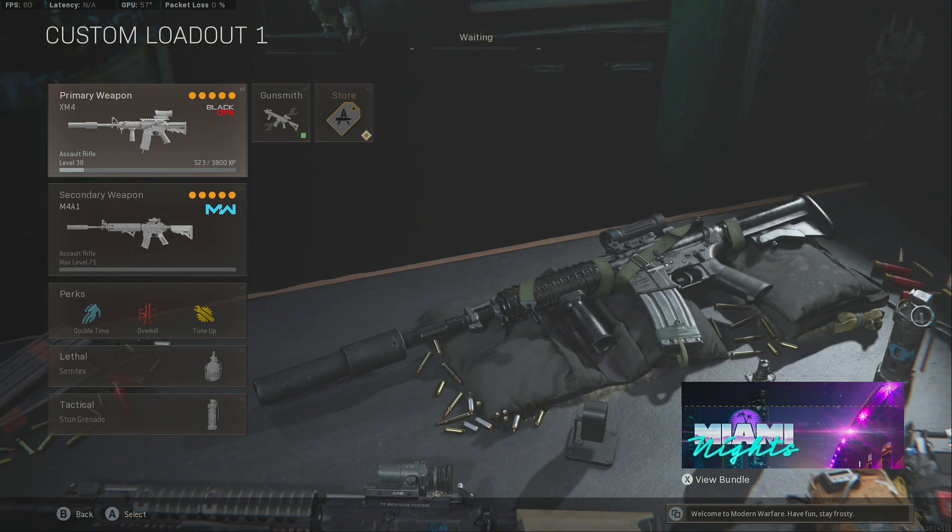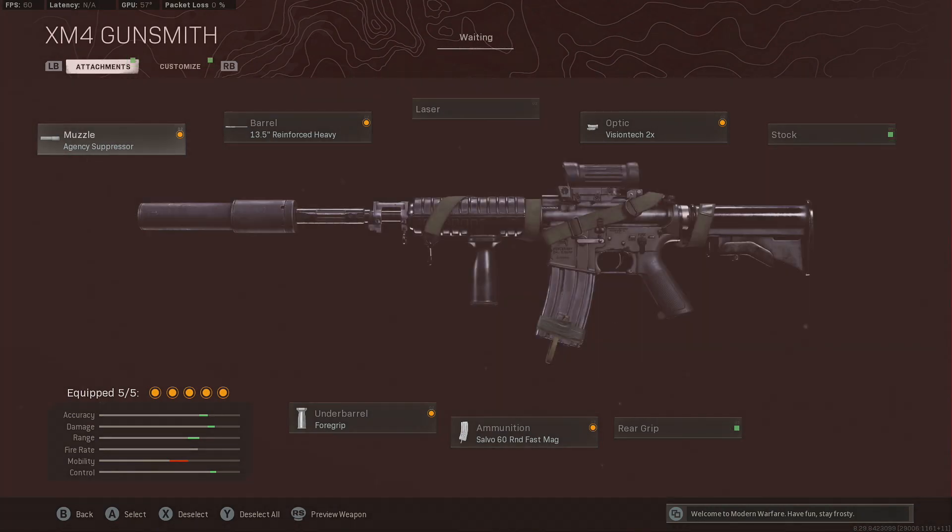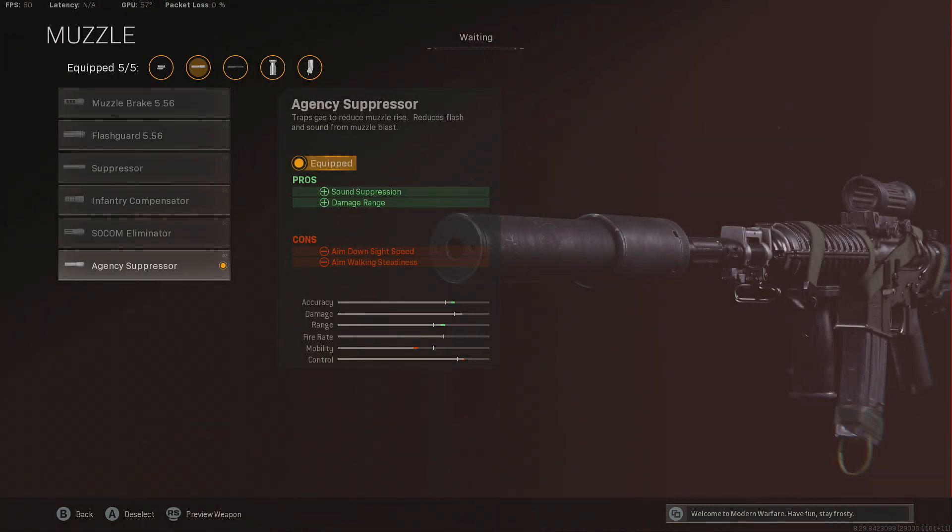What they've actually changed here — and this is huge for the Warzone game mode — is they've actually changed the Agency Suppressor to give you sound suppression, and now it actually also increases your damage range. Before it used to decrease your damage range, and this is what everyone has been complaining about regarding the attachments for these guns. This is only for the Agency Suppressor, keep in mind, which is meant to be the final suppressor you unlock, very similar to the Monolithic.